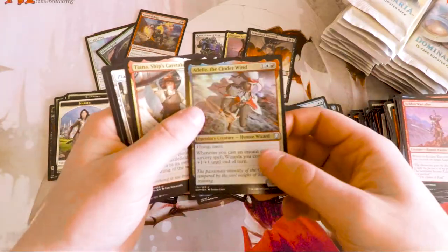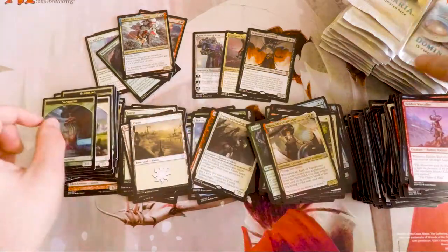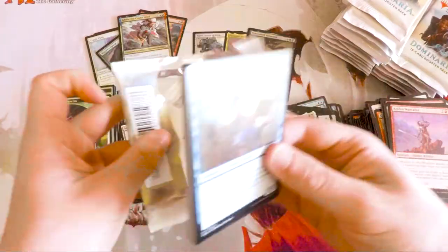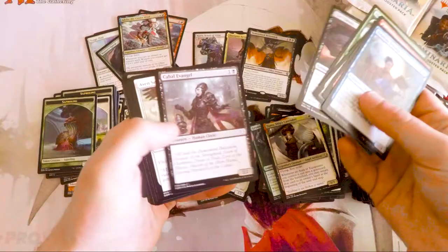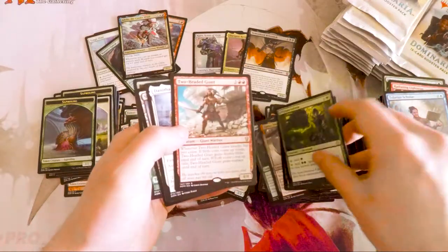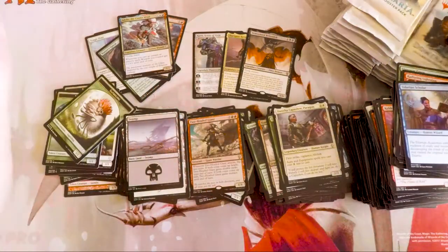Daring Archaeologist and a Foil Adelise. We hopefully will be able to bring you that as soon as possible, so you guys can see us learning the format, hopefully just like you guys are, and enjoying it quite a lot. It does seem to be just really, really good. Two-headed giant.